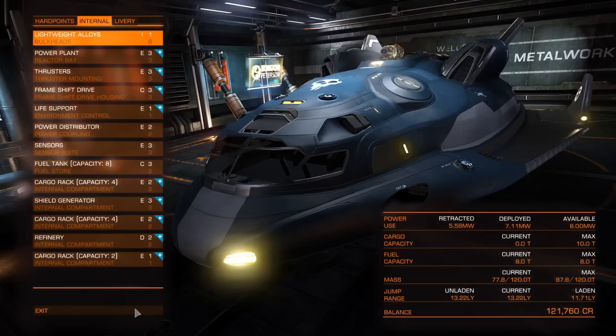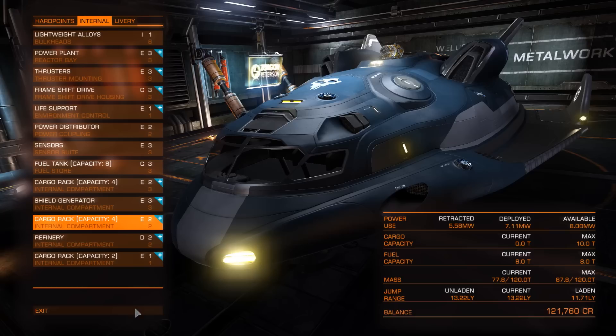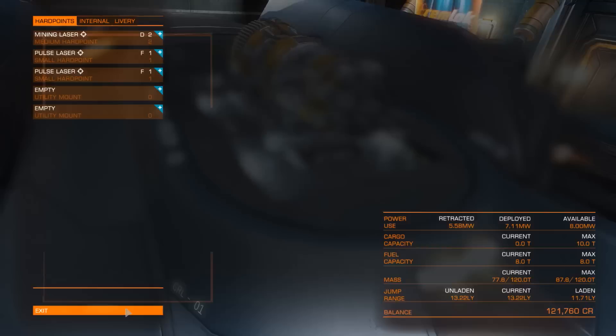The next thing is you are definitely going to need as much cargo space as you can possibly get. On a Sidewinder the default is four cargo spaces, and that's okay — it's sufficient. Right now I'm using an Adder and I've upgraded it to have ten cargo spaces, which is sufficient for about a decent haul each time. But this is very dependent on what sort of minerals and metals that you get. So the basic outfitting is: cargo space, a refinery, and a mining laser. Once you have these three items, you're good to go.